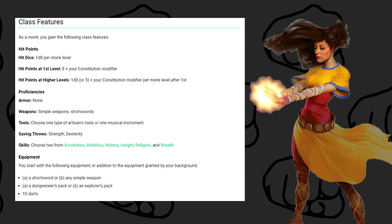As far as tools go, you can choose one type of artisan's tool or a musical instrument and gain proficiency in that. I don't really understand why they give you this, but I guess they just do. As far as saving throws, you're proficient in strength and dexterity, and for skills you choose two from acrobatics, athletics, history, insight, religion, or stealth.